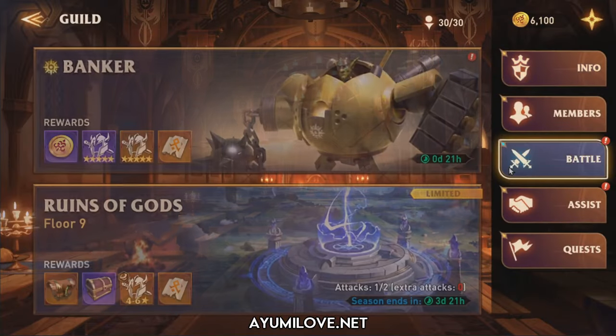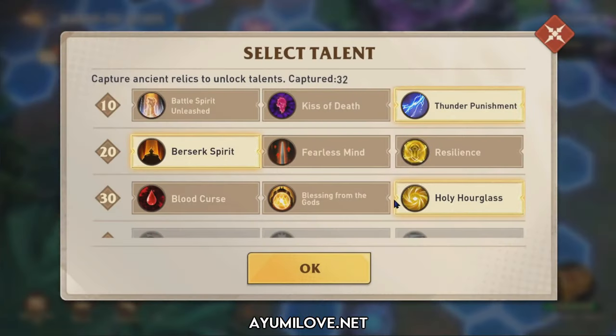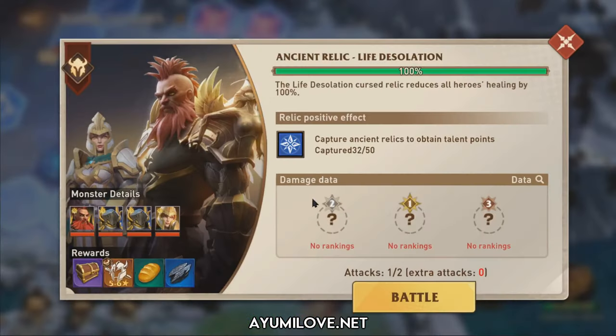Hello everyone, I'm Laphir back again with another Awakening Chaos Era video. In today's video, I'll be creating a guide on the Runes of God on how to tackle the Ancient Relic — the Lightwinds Aquari — with the condition of life desolation, where your heroes cannot heal from healing abilities except for lifesteal.